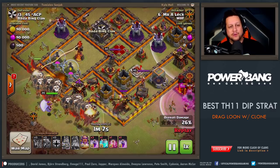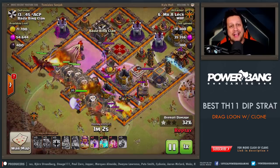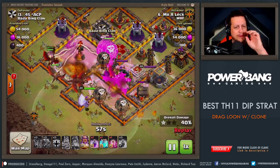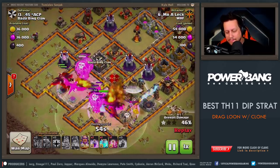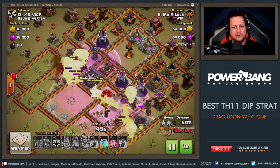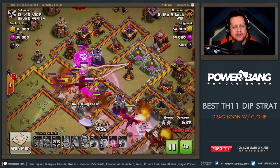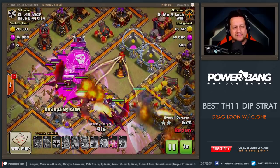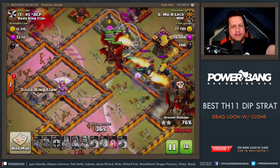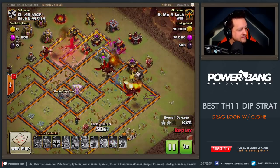That works great for the funneling. Instead of ten dragons, he's got two less — nine dragons — but he's going to have a whole ton of balloons. Look at the destruction those balloons offer as they cruise through the base. More rage spells are down and the balloons are just doing the work — they're actually out in front, and it doesn't really matter that they're going down. They get the dragons all the way to the backside. There is a late clone spell, and what you want to do is have the clone spell out in front — you want to get your lead dragon with that when you've got backside air defenses.